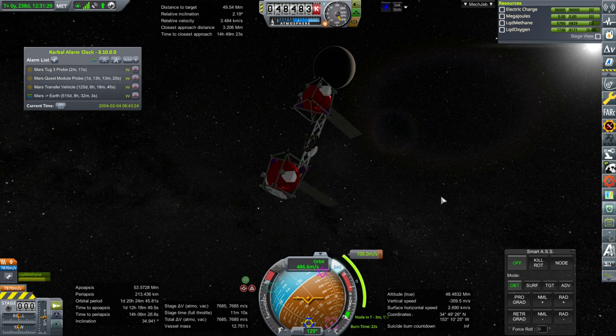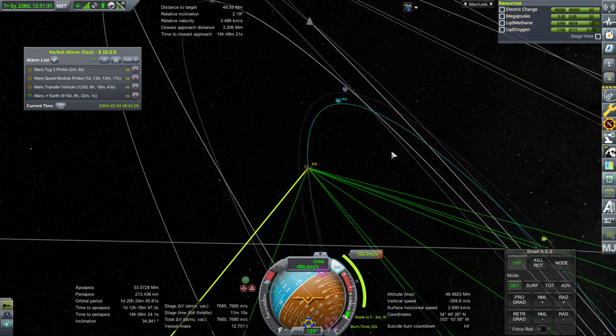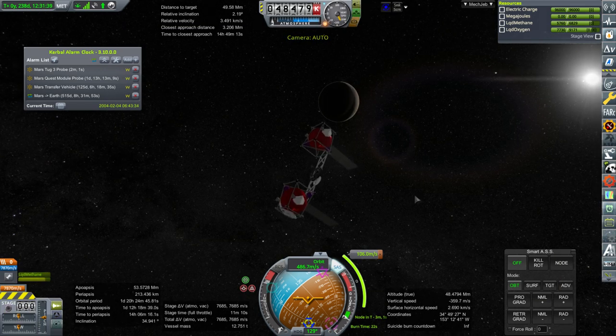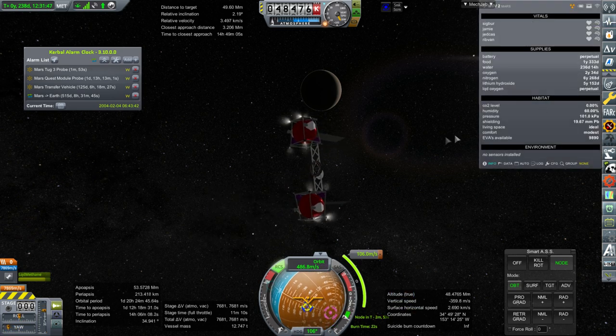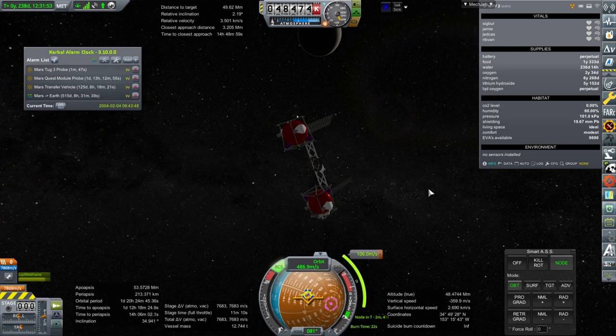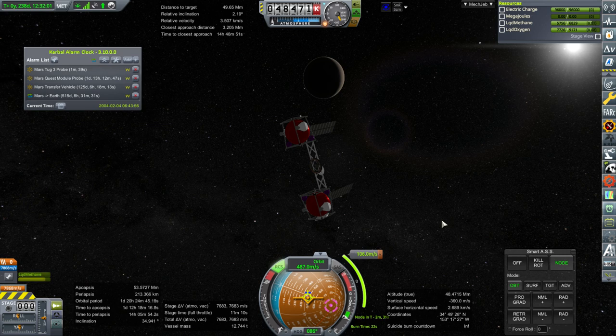We've got this maneuver set up and then another maneuver after it to correct inclination. We'll line both things up with the station module — the Pioneer module first — and then we'll rendezvous them together and handle the docking. We also have to keep an eye on MTV2, especially the water situation. It's not recycling the water if we're not paying attention to it, so I can't be away from it too much lest we cause problems.